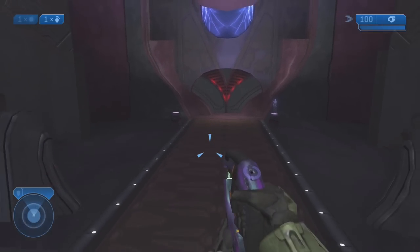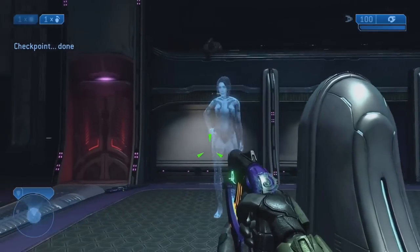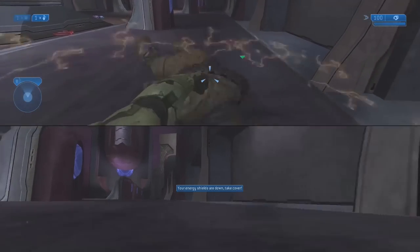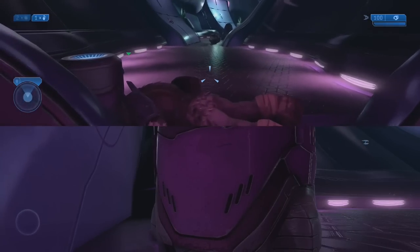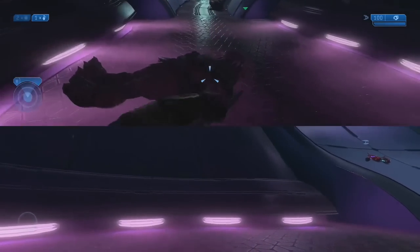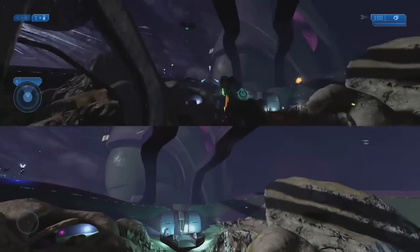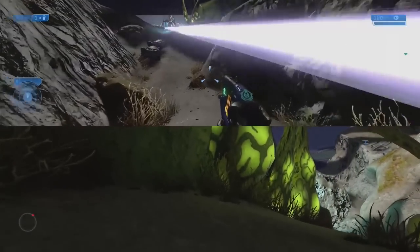They definitely messed around a bit on Gravemind, playing around with the Cortana player model to see what would let them move further. But ultimately, the only way they could find to push through this level was by having Master Chief's sidekick become a dead Brute. It was a long playthrough of having to drag a Brute through the entire level, but they did it just to prove you can in fact beat this level with a different type of player model. Kudos to dead Brute as Master Chief's sidekick.